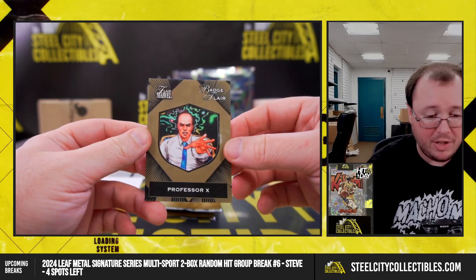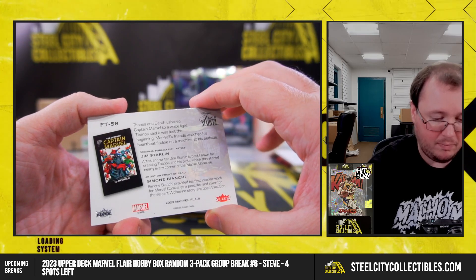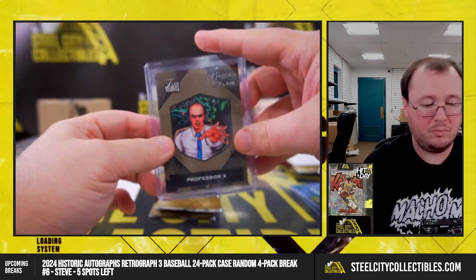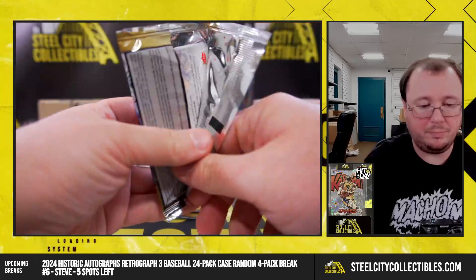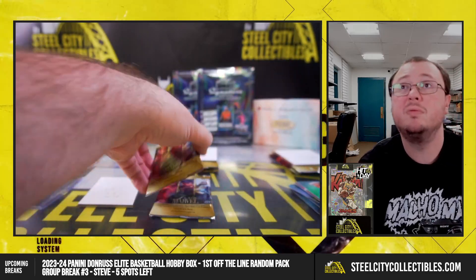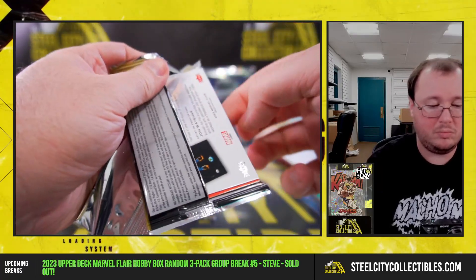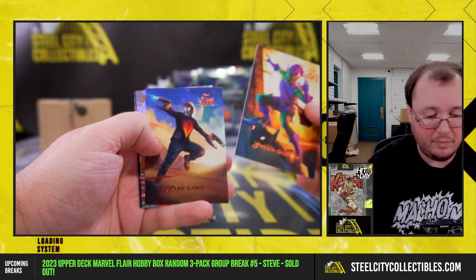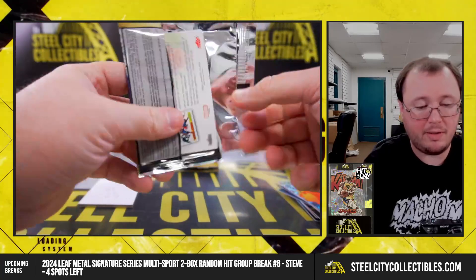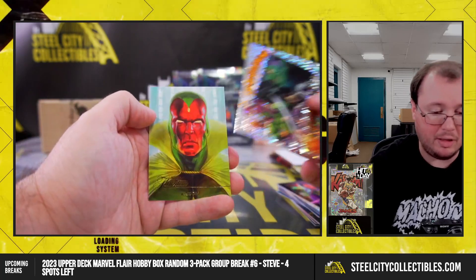Got a Badge Flare Professor X. It's an insert there. Quicksilver, Sabertooth, Scourge, Green Goblin, Star-Lord, Human Torch, Captain America — and in the final pack for Chris: Molecule Man, Baron Zemo, Green Goblin, and Vision.